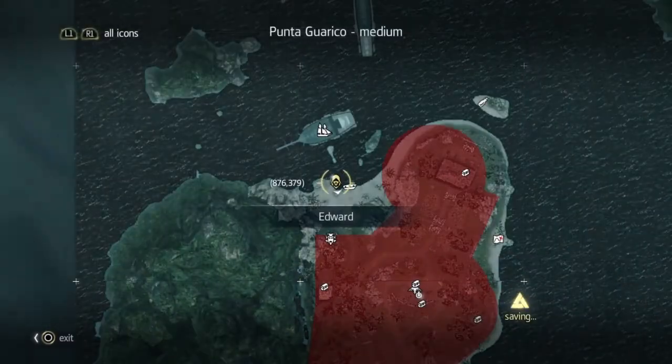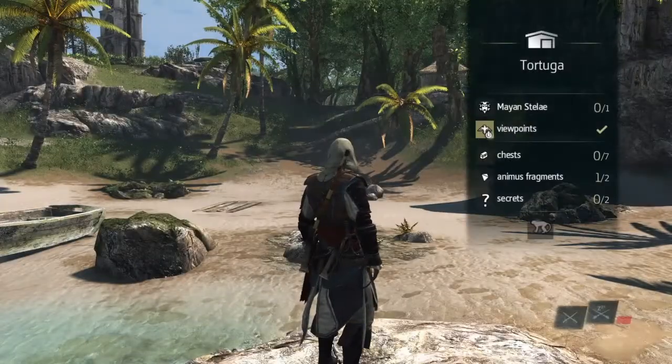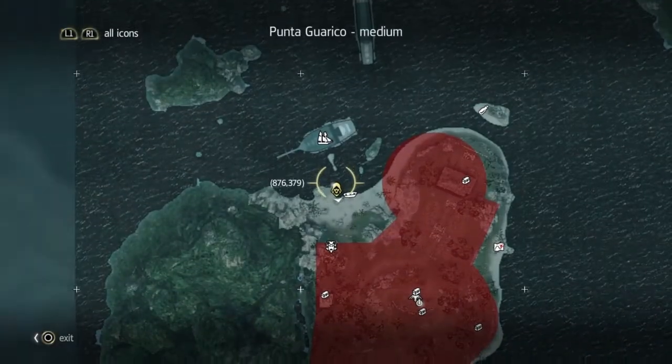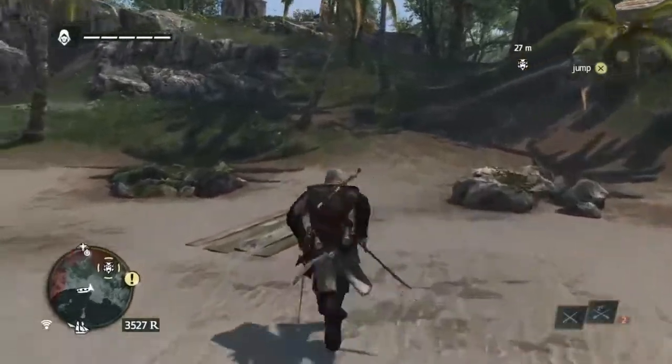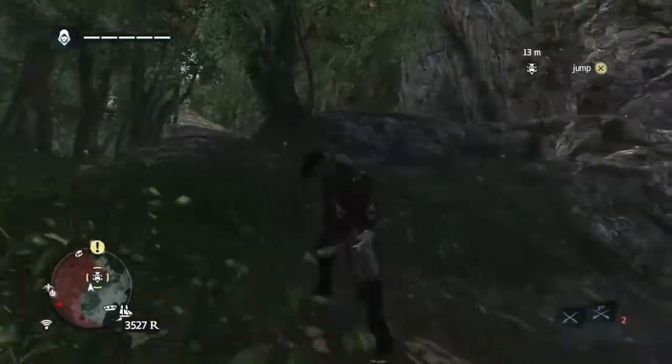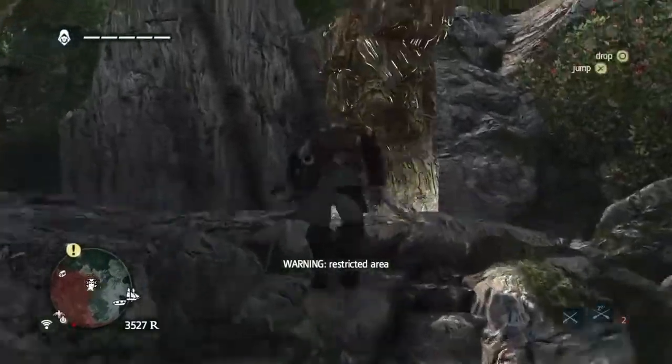If you have a look you will see there it is — Tortuga — and you'll see there's only one Mayan stone that's right in front of us; it doesn't take very far to get to. If you respawn, that's where the game restarts and that's where it respawns.